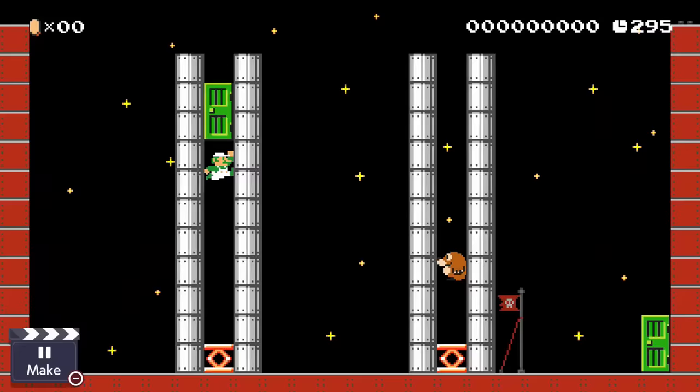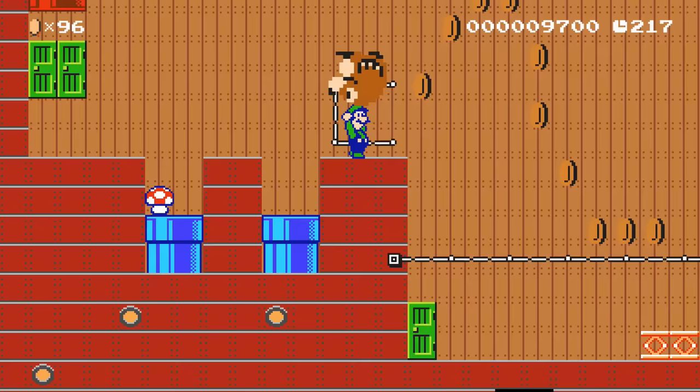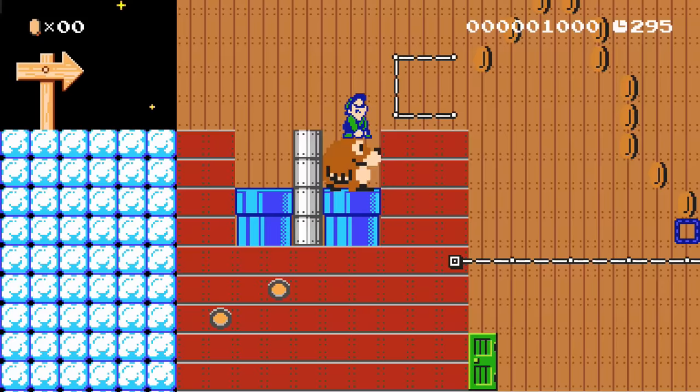Luigi decides to practice his jumping skills in space due to low gravity. He figures out that only the enemies are affected here, though. In the Night Airship theme, Monty Moles will fly slowly when thrown, but Luigi will act the same as normal. This is a perfect way for Luigi to create a flying platform to jump across large gaps. In this course, Luigi will have to carefully throw the Monty Mole, jump on it, and jump off at the perfect time.